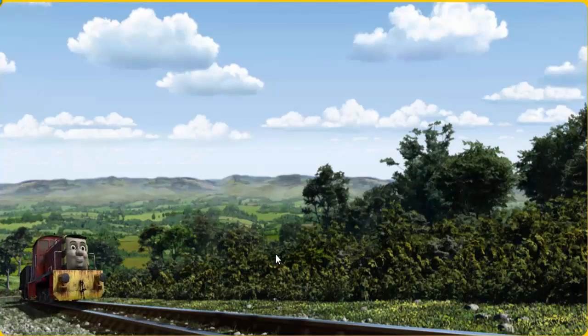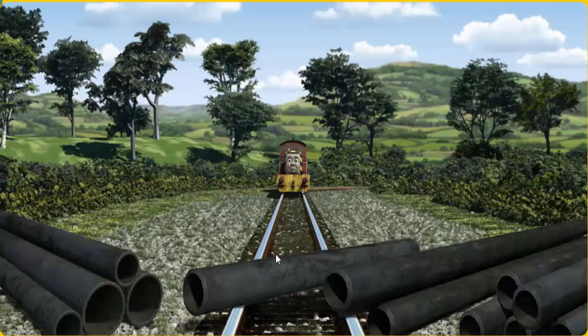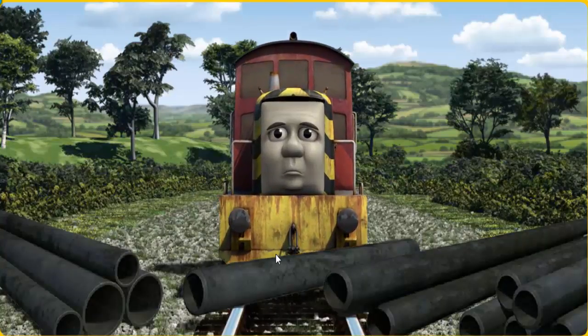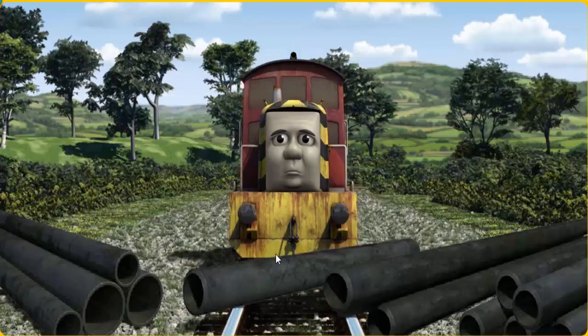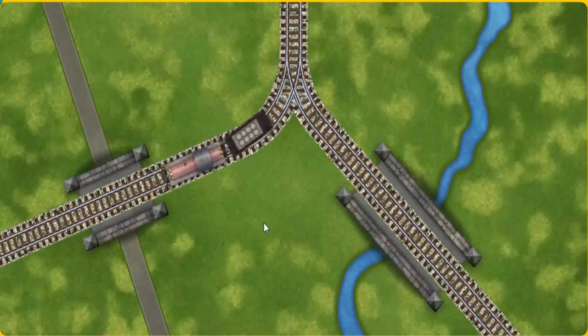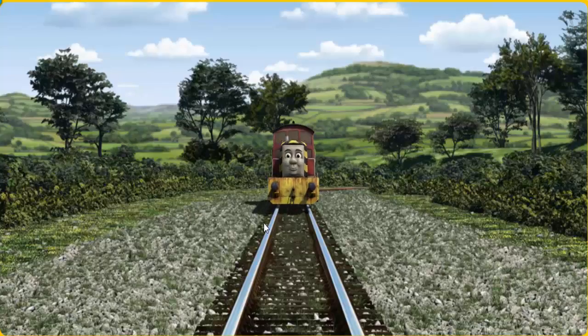Salty set out for the fair. Suddenly, the tracks were blocked. Salty had to stop. He needed to go a different way. Help Salty find the track that goes over the shortest bridge. Let's go!